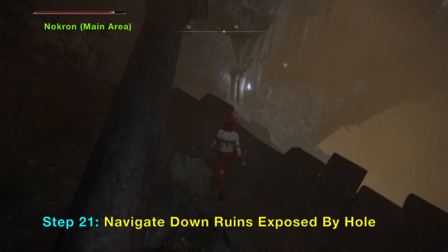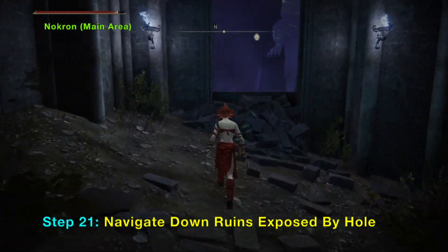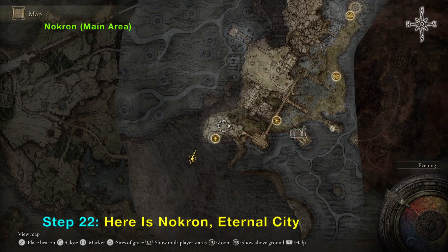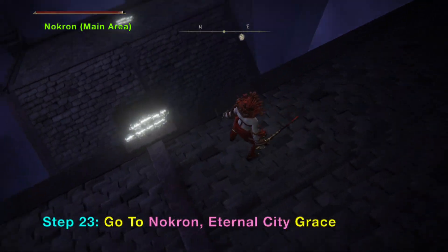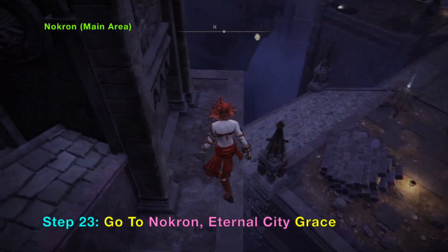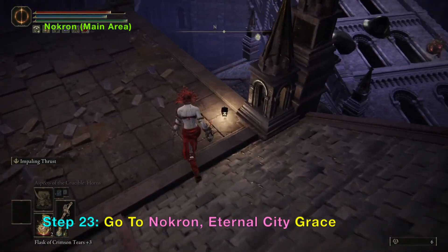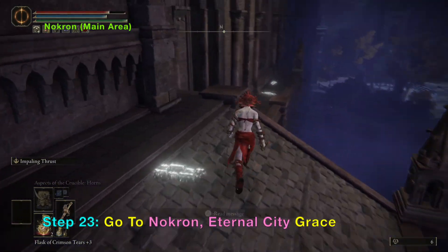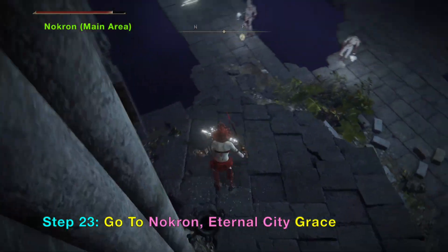We just need to follow this path down to the Nokron Eternal City. Here we are — part of the Nokron Eternal City. The meteorite broke through and allowed us to access one of the main areas of Nokron. Just follow this path to go to the first grace, which is also called Nokron Eternal City. From there you can return to Nokron anytime to explore the city — it has a lot of treasures and important key items for questlines.